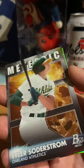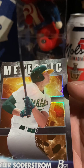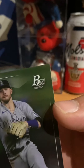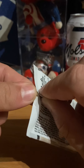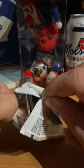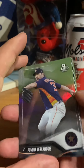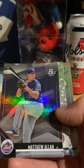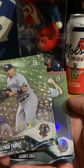Jerry Shutter. We have Metric. Tyler Starstrom. I can see why a lot of people would not want these Bowman Platinums — they don't look very special.